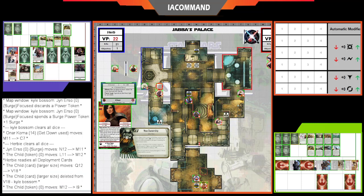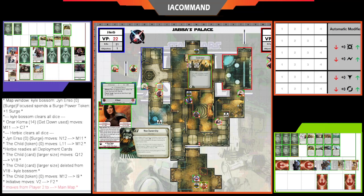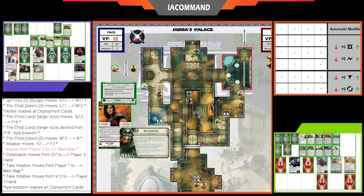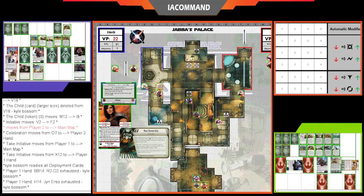Jyn controls the stash and pushes the Child over to Mando's space — end of Round 2. Herbie goes up to 22 and buys Celebration with Black Market. Take Initiative is played by Kyle; R2-D2 exhausts for Take Initiative.